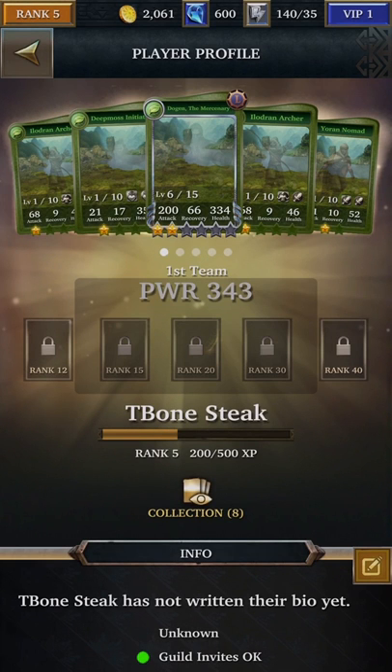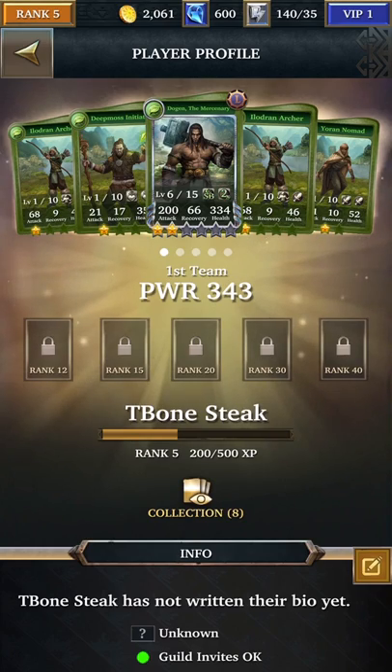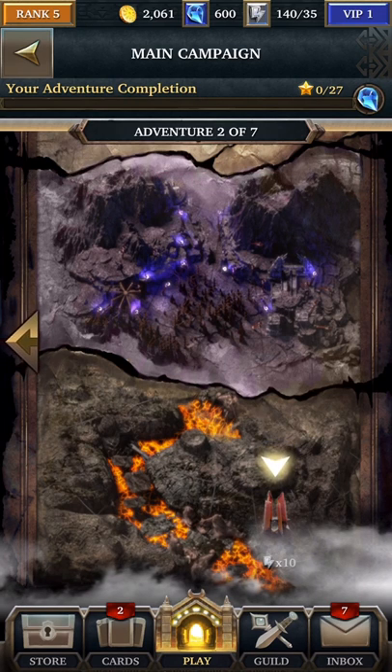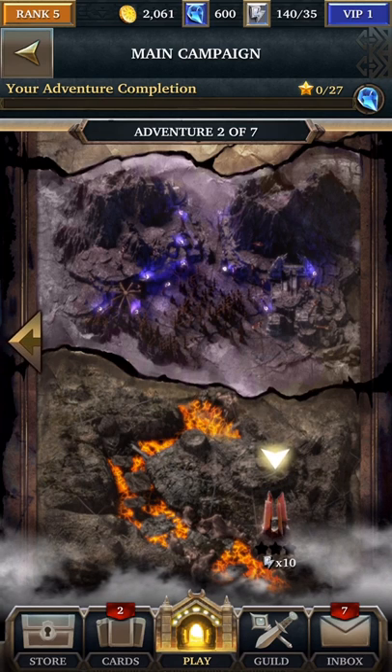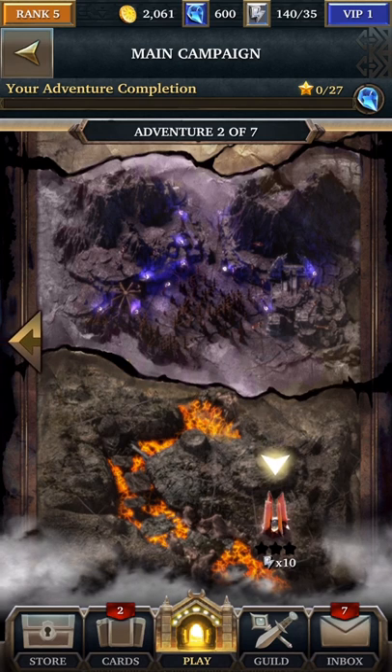So if you take a look here, click on the rank five and it will tell you how much experience you have right now. I can see I am at 200 out of 500 experience points, so another 300 points and I will go up to level six. Right now we're on adventure two. The first level of adventure two is going to give me 200 experience points, and then the next one is going to give me 300. So by finishing the next two levels, I will go up another rank and I will get more gems and be closer to my target goal of going to at least rank 10.